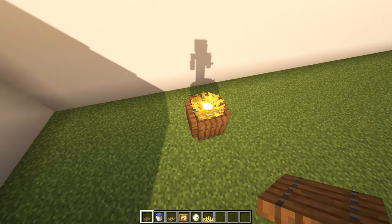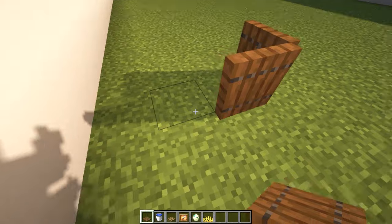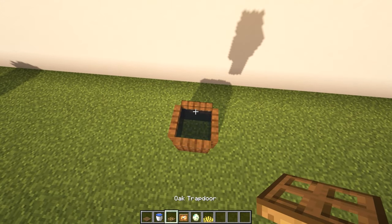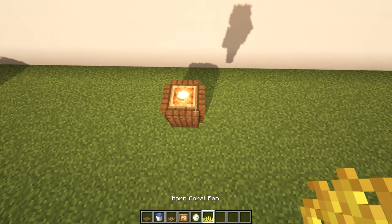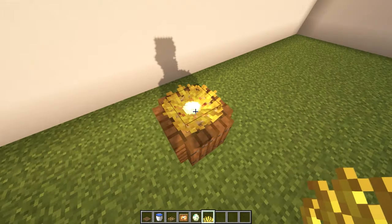Number ten: hatched egg. I suggest adding this small design into a chicken farm or coop — it doesn't have to be functional. Make sure you add the water bucket hidden within the trap doors, or else the coral will end up dying. I'm going to be using a turtle egg, but a normal egg will work as well. In my opinion, I just think the turtle eggs look a bit cooler.